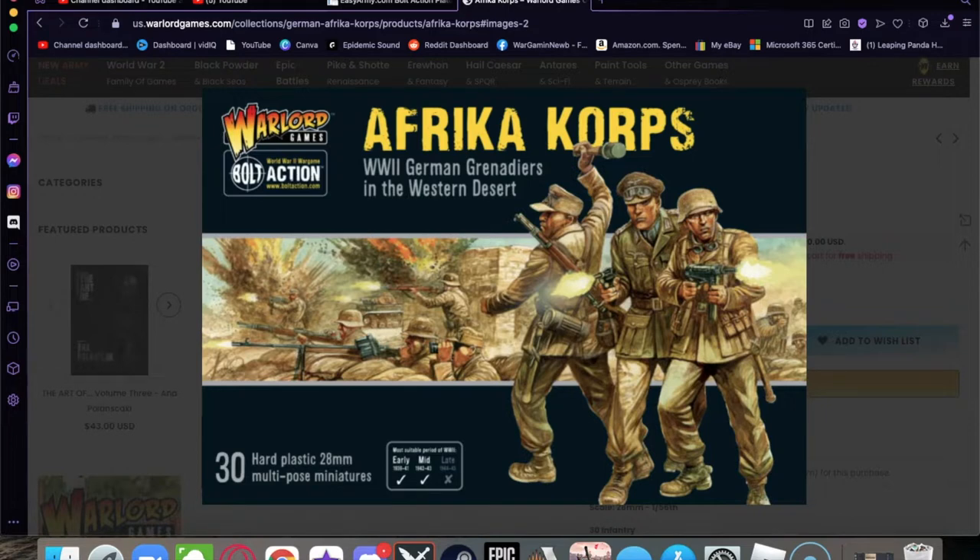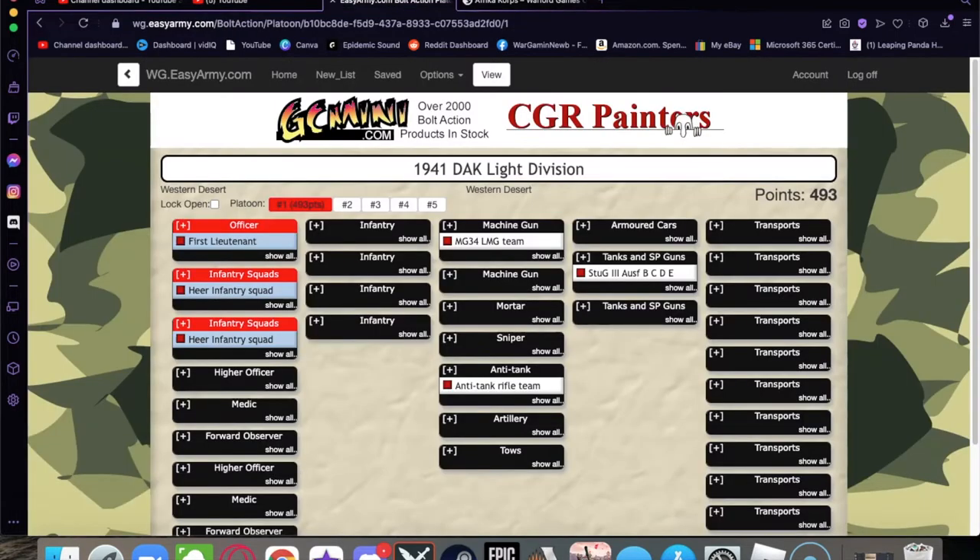If you've never done an army build or list build for any Bolt Action army, the first thing you want to do is go to Easy Army and then select a selector to build your force. I took the 1941 DAC Light Division selector from the Western Desert book and created an almost 500 point list. Germans are expensive in Bolt Action, and 500 points is very limiting, but it's a point total James and I like because it tests list building and allows shorter games we can record. I want to go through my selections and show off what I built from the infantry box.